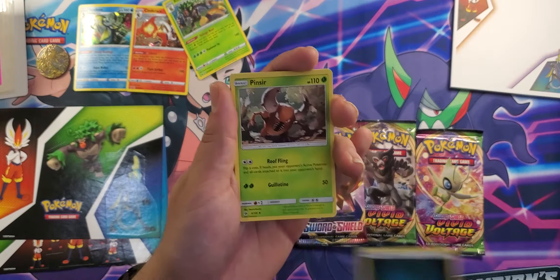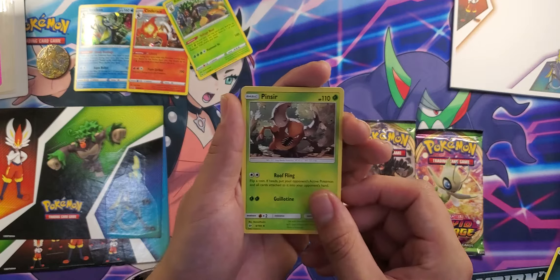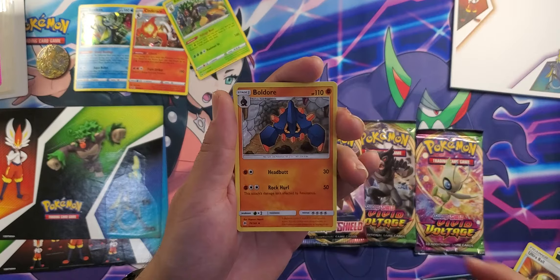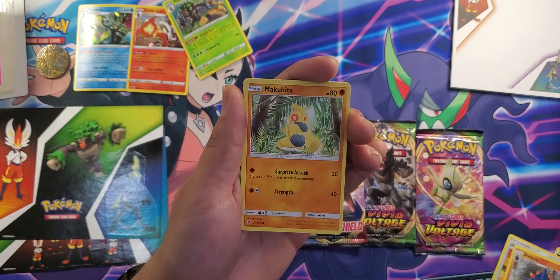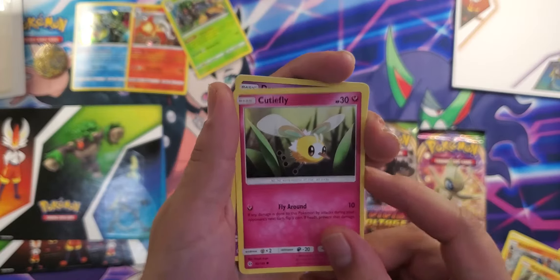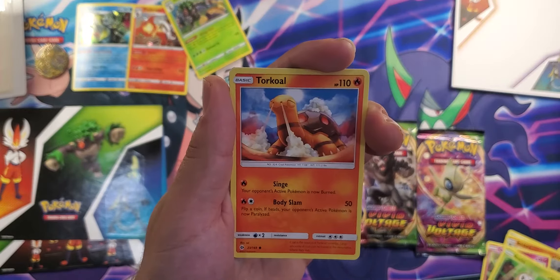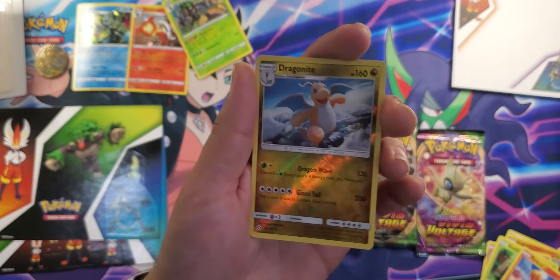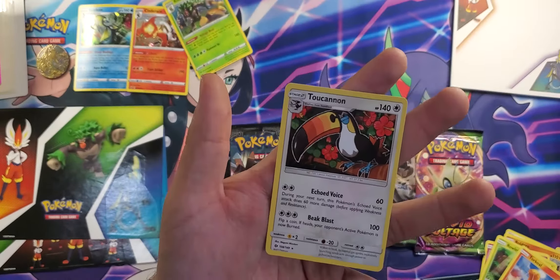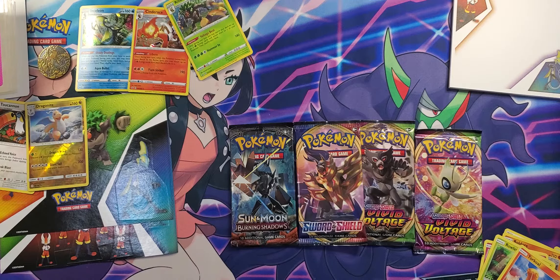Starting off with a nice Water energy — wow, did I really say Water? I think I'm asleep! Pincer, Ultra Ball, Buldore, Makuhita taking a stroll through the jungle, Cutiefly, Drowzee, Torkoal, Dragon Knight as the reverse holo, and a Toucannon. Interesting.